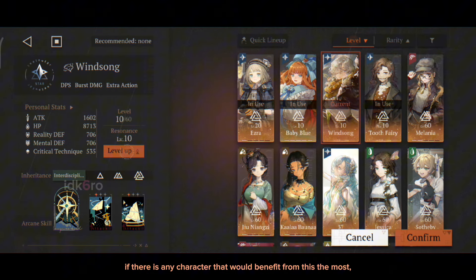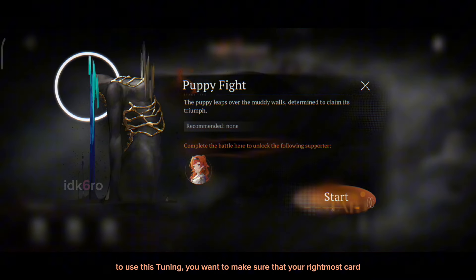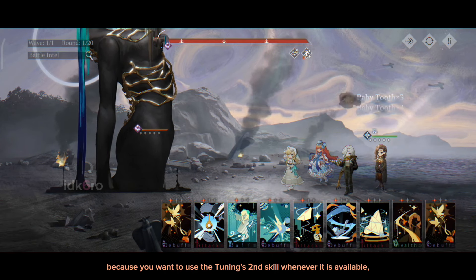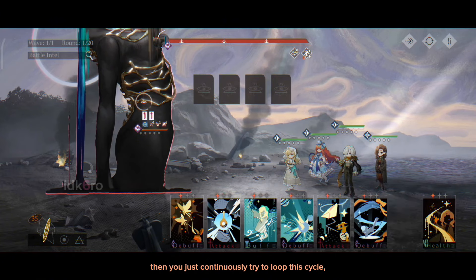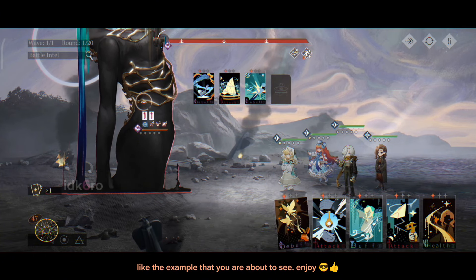If there is any character that would benefit from this the most, that would be Winsong. To use this tuning, you want to make sure that your rightmost card is a card that you don't really use, because you want to use the tuning's second skill whenever it is available to generate more timekeeper's moxie. This is so you can use the first tuning skill without worry. Then you just continuously try to loop this cycle, like the example that you are about to see. Enjoy.